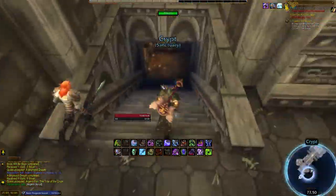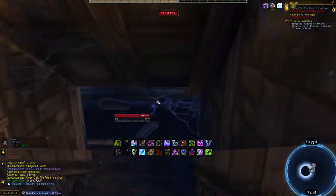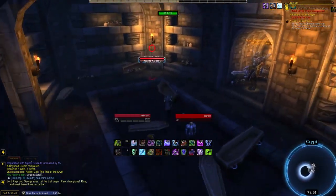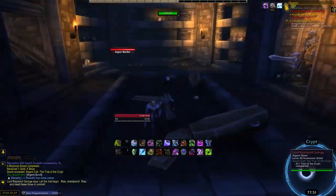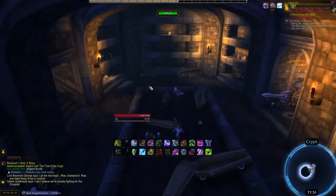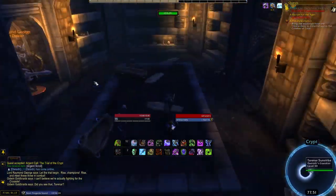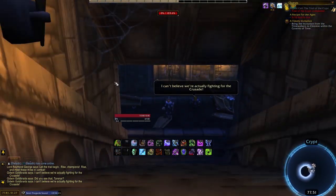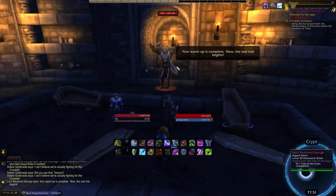Make your way to the crypt behind the chapel and go down to the very bottom floor. Use the quest item — a scroll — and go through the interaction. A ghost will appear and waves of mobs will spawn for you to kill. If you are max level or above level 30, you will one-hit everything, and there will be a wait between each wave spawning. Finally, after a few waves, the ghost will want to fight you himself, and upon killing him you will instantly gain Revered with the Argent Dawn.